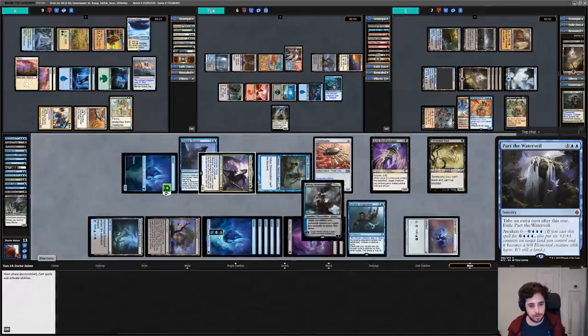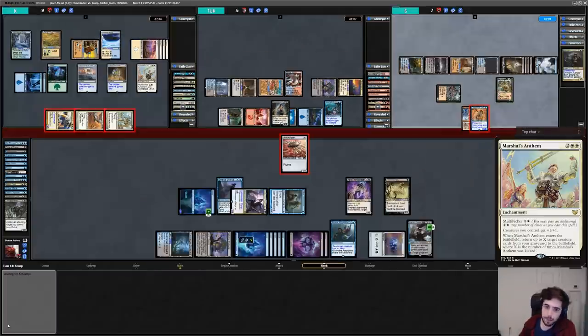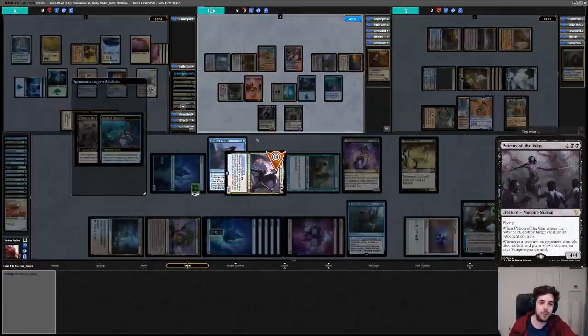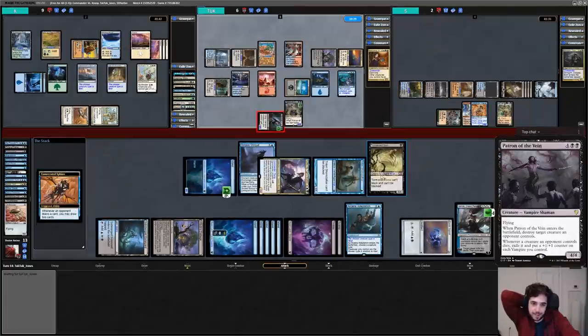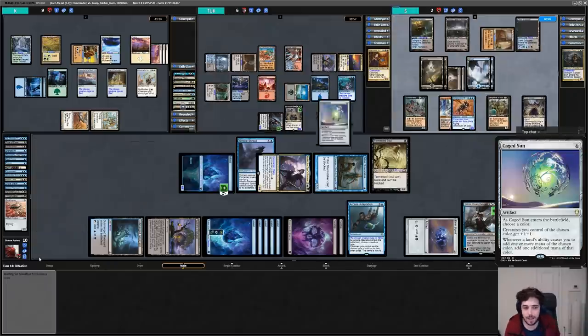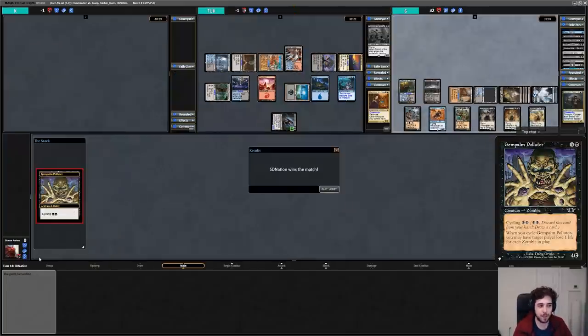Kay plays Icon of Ancestry naming birds and Marshall's Anthem, then attacks with everything but punts by only hitting S with two creatures instead of all three, leaving S at 2 life when they could've just been dead. Tuck casts Patron of the Vein, drawing a card, killing Azar's Smoke Shaper and pumping their team, then hits me with Captivating Vampire. Finally it's S's turn, and with 15 cards in hand thanks to Consecrated Sphinx and all the mana in the world thanks to Cabal Coffers and Urborg, they cast Crypt Ghast, Caged Sun, Reaper from the Abyss, and finally Grey Merchant of Asphodel, draining the rest of the table and winning the game.